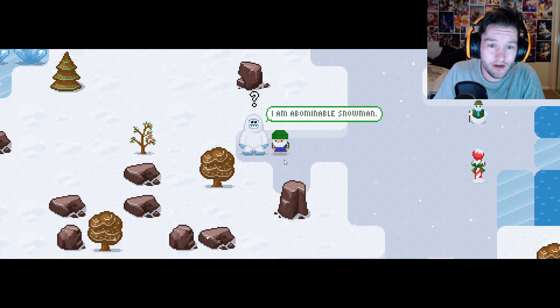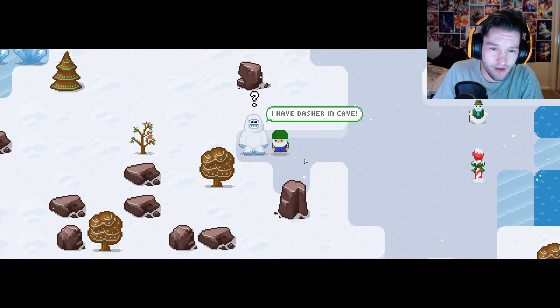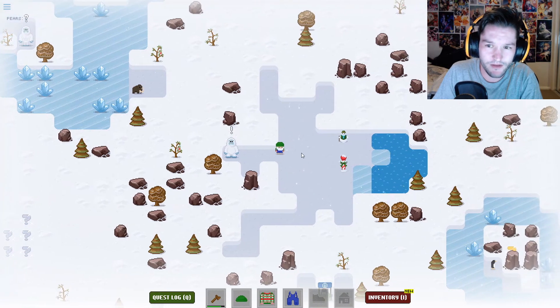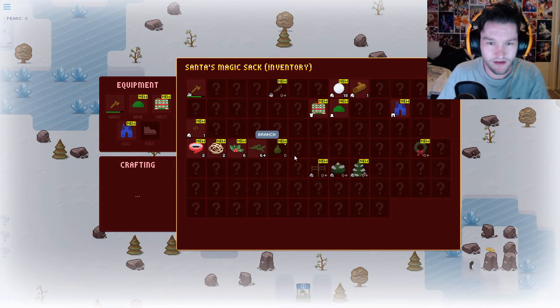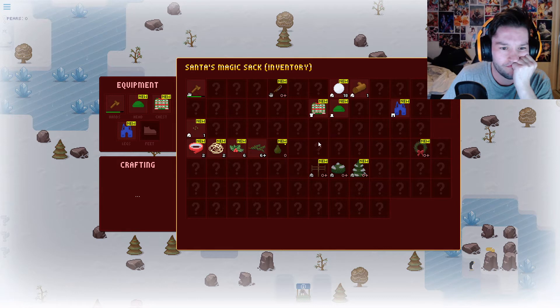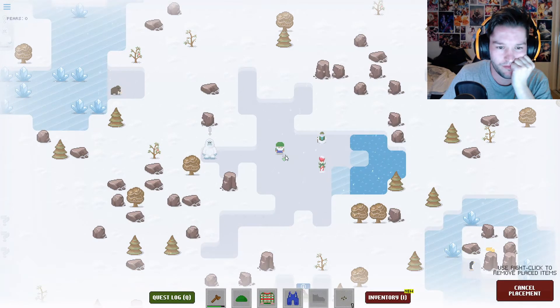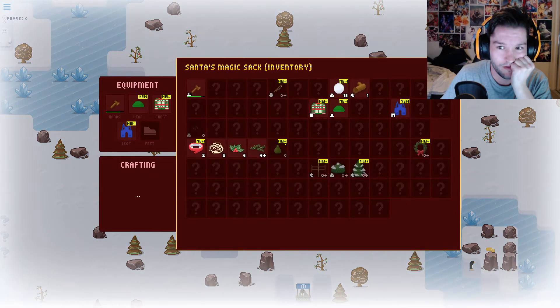I am abominable snowman. Have you seen my reindeer? I have Dasher in cave. But I am bad gardener and hungry. You plant this seed, let it grow, bring me pear - I give you Dasher. He's holding my reindeer hostage! He wants a pear. So I've got the seed - do I just wait? I guess I do.